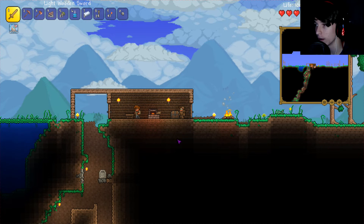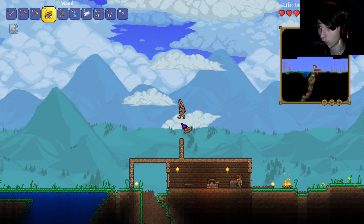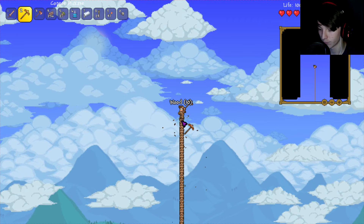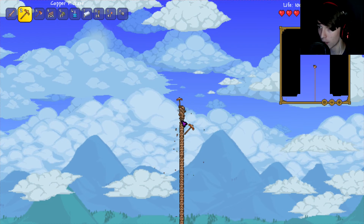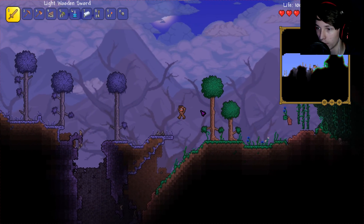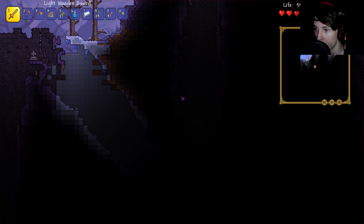I knew tumbler would be the fall of me someday. What if I just started building upwards every once in a while to see if I could find a floating island? Let's see how that goes. There's nothing here. This is purple and creepy — but also it's purple, so therefore it's really cool. What is that thing? That is an eater of souls. It's an eater of — I'm dead.